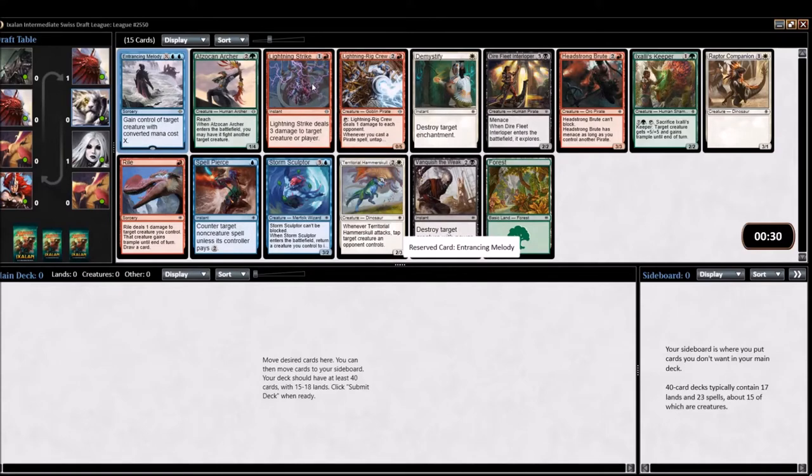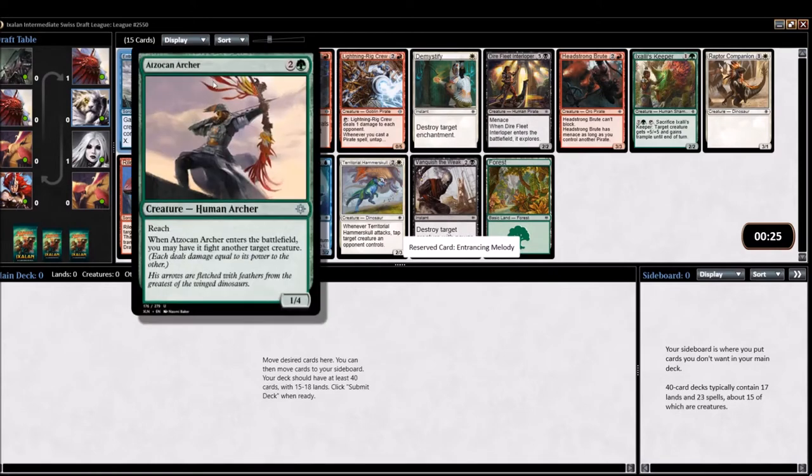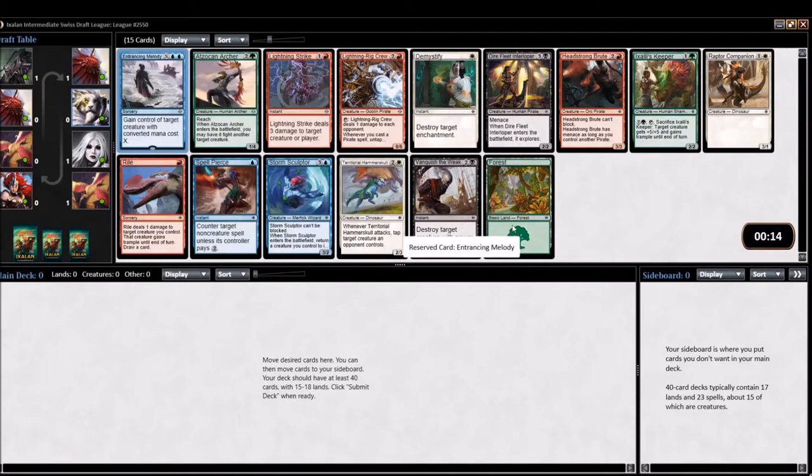The honorable mention, of course, is Lightning Strike — always efficient. I do tend to like the archer that fights, but I don't think it's first-pick quality. It's good for triggering enrage on your creatures and it blocks really well. Flyers are hard to deal with in this format, at least in Sealed. But yeah, it's got to be the Entrancing Melody, and I don't mind trying to go into a Pirates deck.